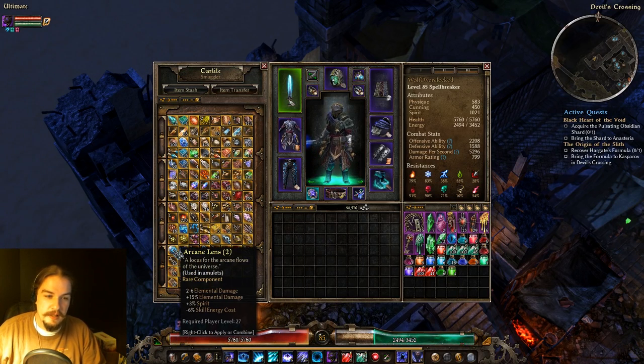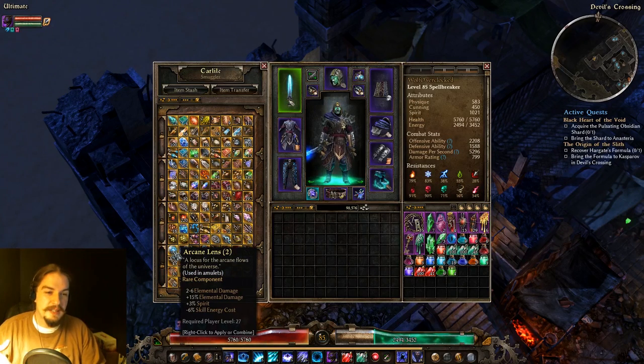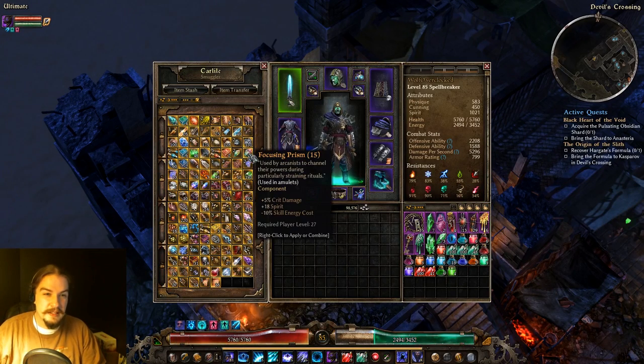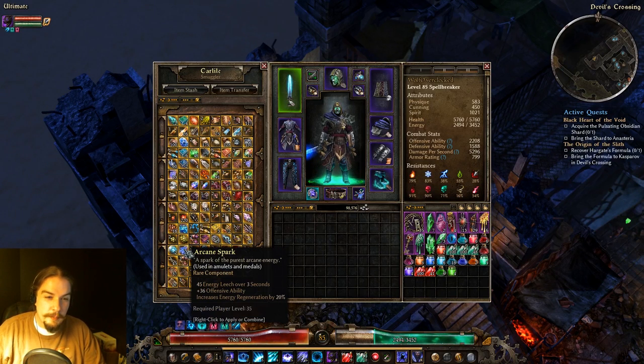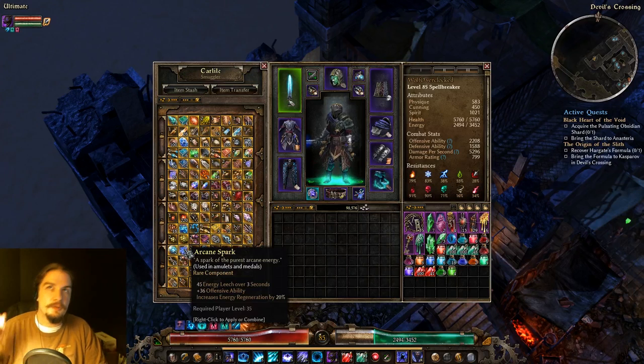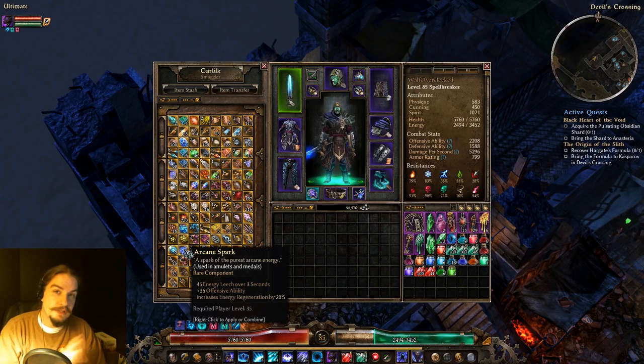Arcane Lens gives flat and percent elemental damage, percent spirit, and skill energy cost reduction. I mentioned with Focusing Prism that I prefer Arcane Lens. They don't give crit damage, but they give percent spirit instead of flat spirit, which endgame is a little better. They also give flat and percent elemental damage on top of the skill cost reduction. Arcane Spark goes in amulets and metals — it gives Energy Leech on weapon damage attacks, offensive ability, and 20% energy regen. Thirty-six offensive ability is quite a bit for a component.